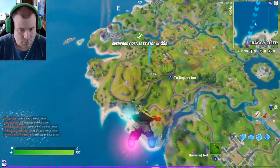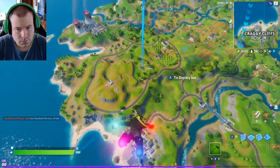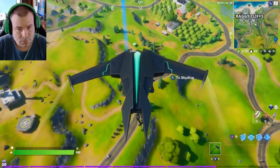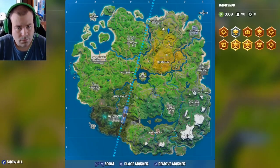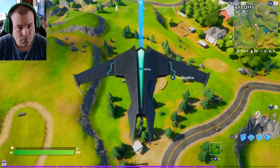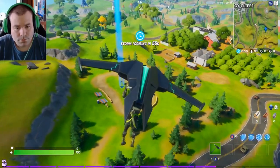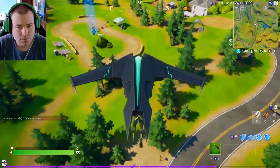For our next landing spot, this is the Mow Down — another tricky location that not a lot of people have paid attention to. It's right between the apple orchard and Craggy Cliffs, and the FN radio station is right by it as well. You want to land down here by this racetrack with the lawnmowers. That racetrack with the unusable lawnmowers — that is Mow Down.